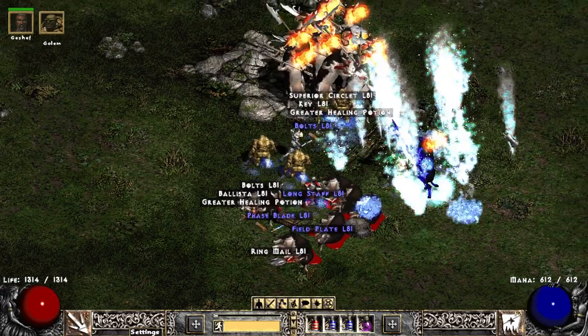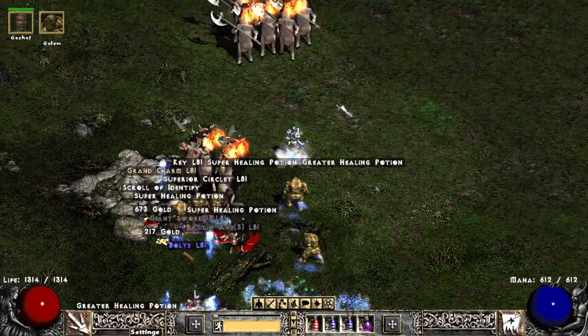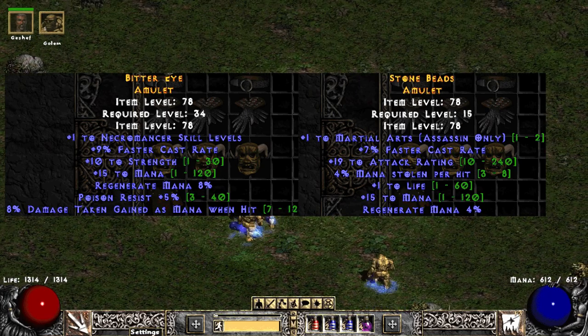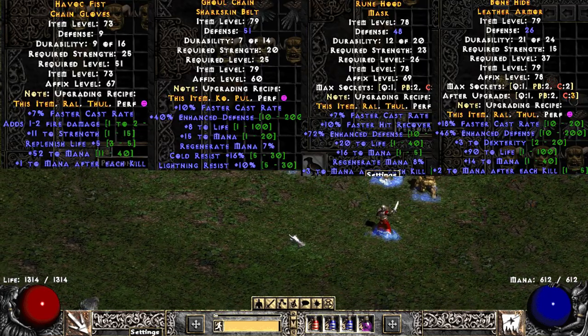For the rest of the crafted caster gear, almost every piece has FCR on it, so if you're looking to hit any breakpoints you can craft things like amulets, which can actually be insane, but you can also do gloves, belts, helms, and chests.